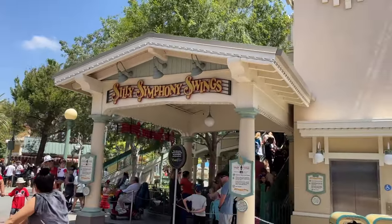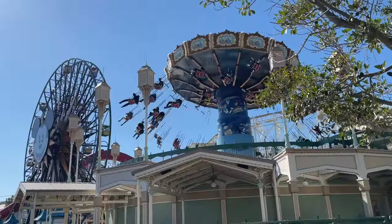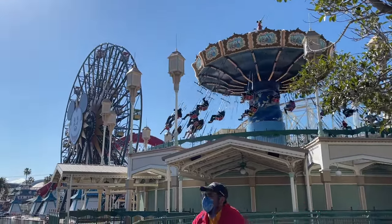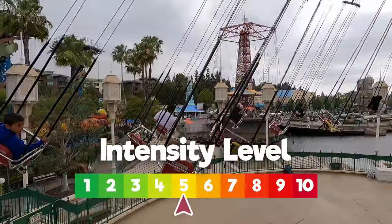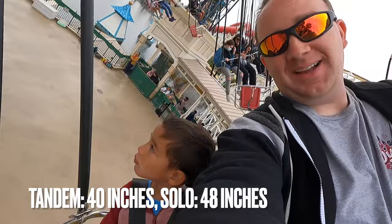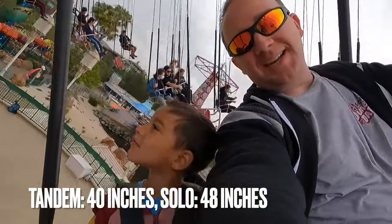Silly Symphony Swings in Paradise Gardens Park is a pretty standard theme park ride, but what makes this one unique is that it's built up high on a platform, making your swings fly even higher. Those with a fear of heights may have pause over this ride. The rocking of the swings and speed of the ride give this one an intensity of 5. Riders between 40 inches and 48 inches must be accompanied by an adult in a tandem swing.